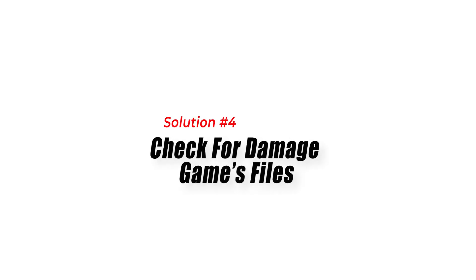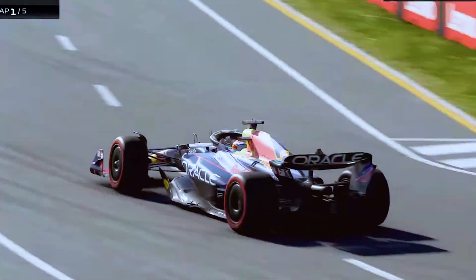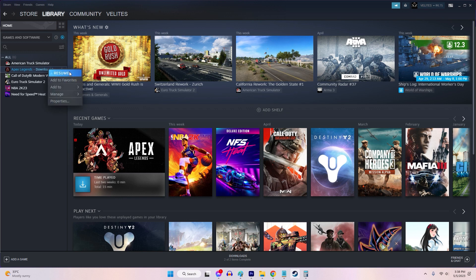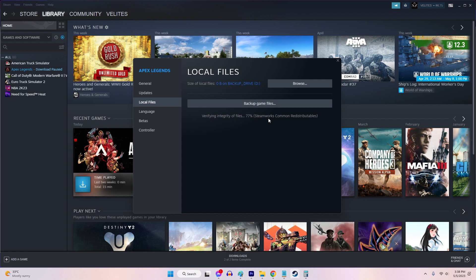Fix 4: Check for Damaged Game Files. Verify game file integrity to fix F-123 crashing on PC. This process detects and replaces corrupted or missing game files, which can cause instability and crashes during gameplay. By verifying the integrity of game files, you ensure that F-123 has all the necessary files in proper condition, reducing the likelihood of crashes and improving the overall stability and performance of the game on your PC.